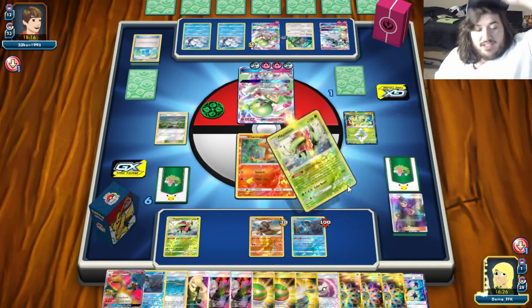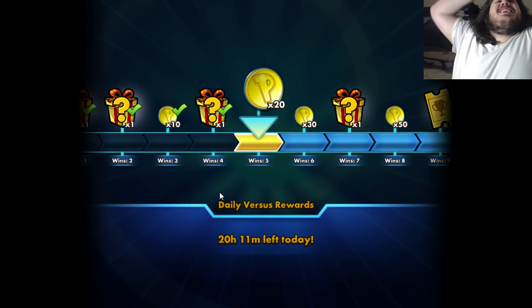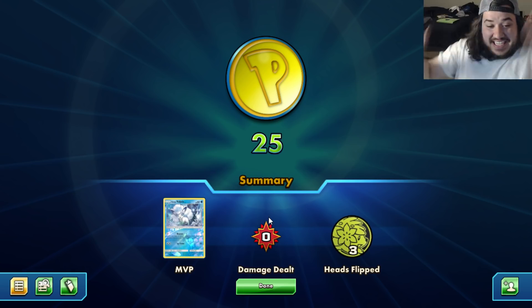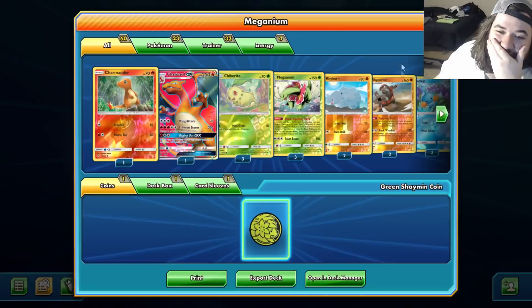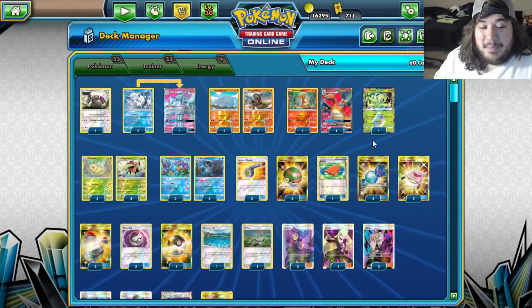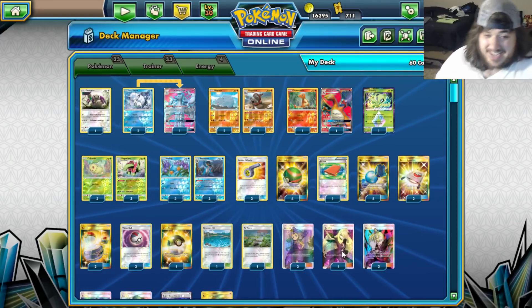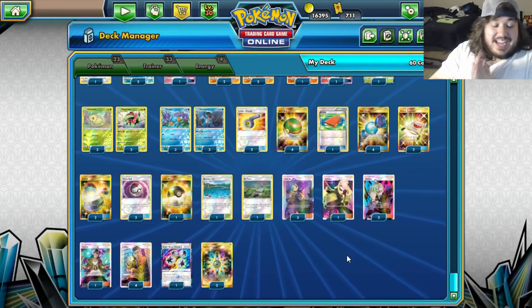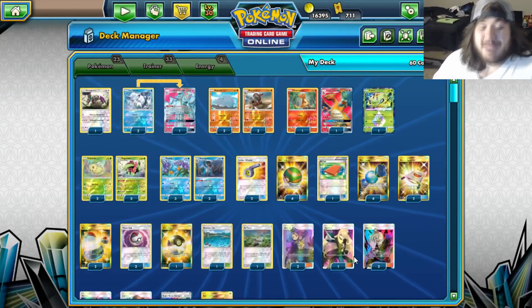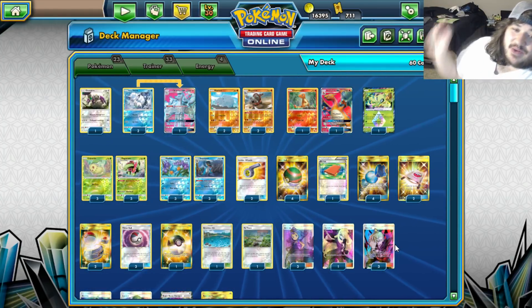We finally did it! Discard the top three cards of his deck and win the game - he knew what was going to happen. We did it! Oh my goodness, so much fun! We had so many Acerolas prized but still did it. You can see how the deck works - my opponent was even playing smart. Shoutout to Zaxamore for sharing this list and having some fun today with Meganium, Swampert, Charizard, and Rhyperior. Hope you enjoyed - hit subscribe, check out Patreon, have a great day!